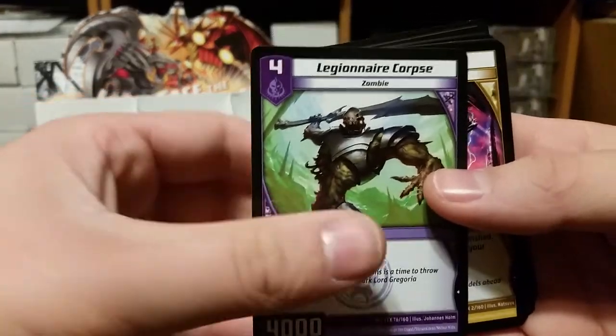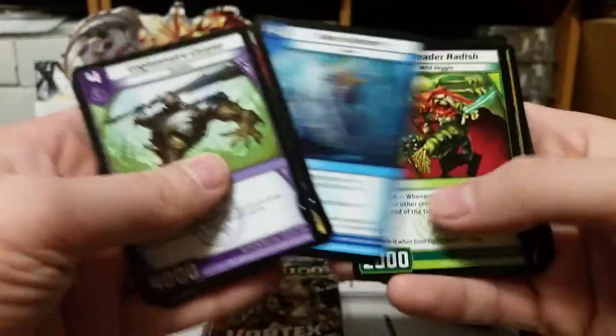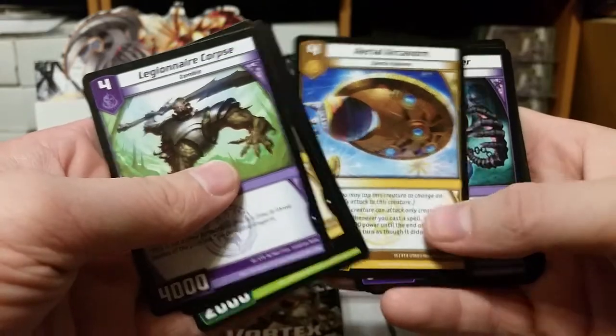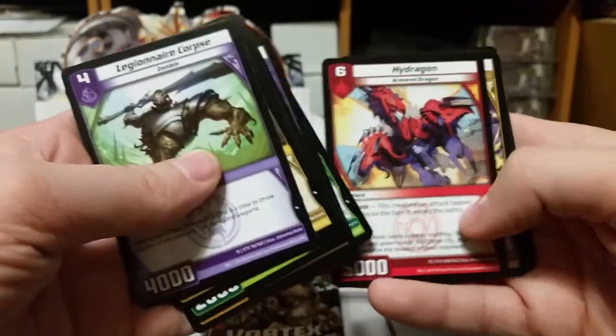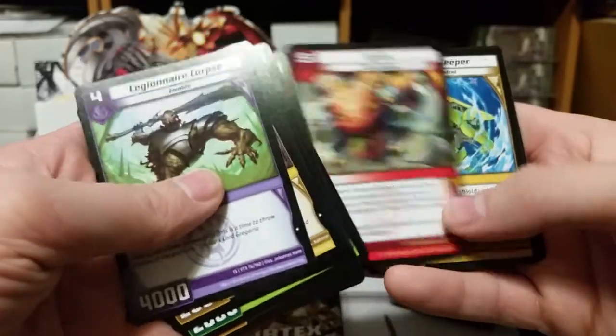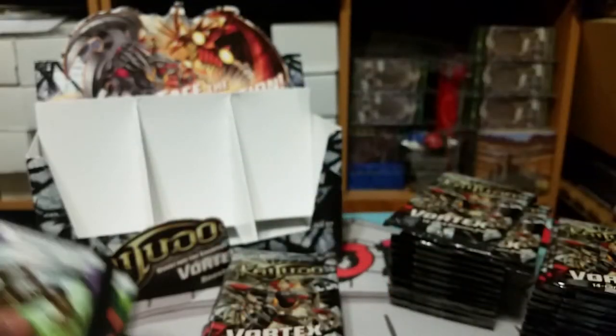Legionnaire Corpse, Ancient Keeper, Blaze Darter, Wave Skimmer, Ringleader Radish, Aerial Archivore, Vicious Cougher, Creeper Snare, Hydreigon, Stormstrike Enforcer, Katara the Gladiator, Ignis, Zephyr Keeper, Lurking Orchid, and then the code card at the end.